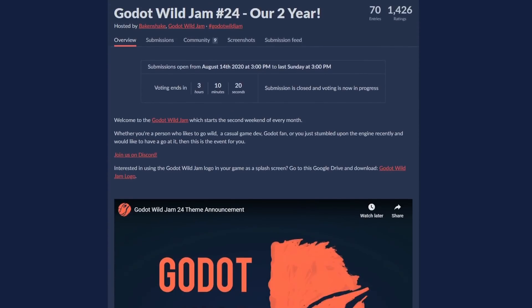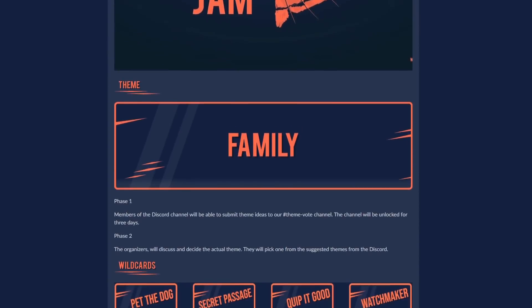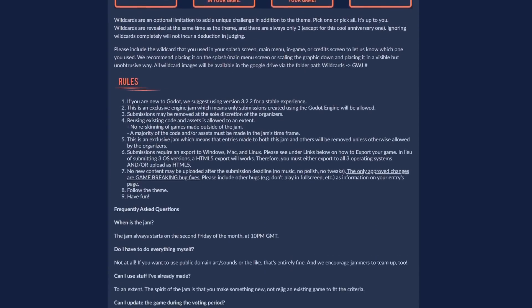Welcome to this DemonLock devlog. In this devlog, I take steps to make the game look better and improve the UI. In the last devlog, I mentioned doing a game jam. Last week, I took a break from DemonLock in order to try and make a game for the Godot Wild Jam.